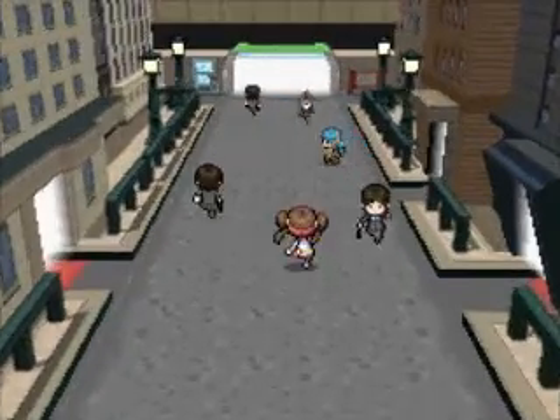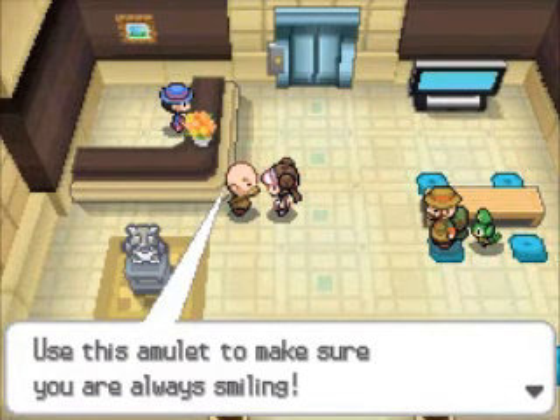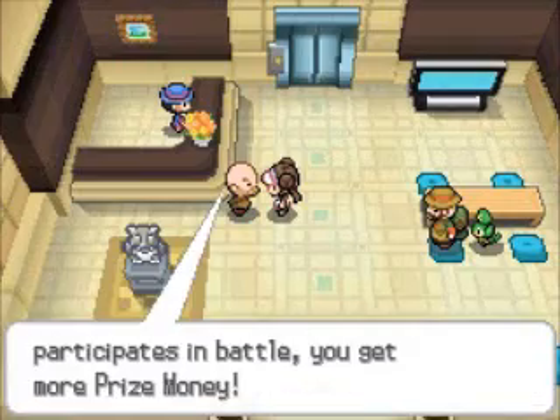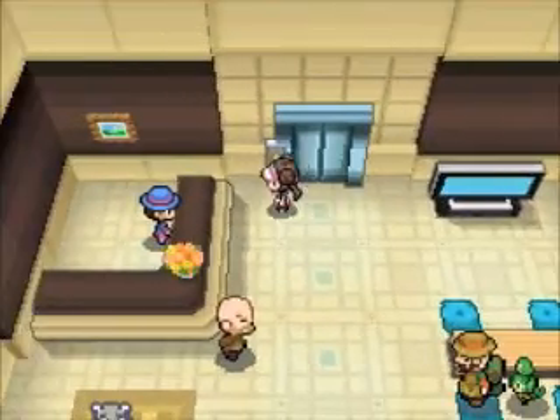We also have another building across the way here, in which there's this guy on the first floor who will give you a free Amulet Coin. And that, of course, will double the prize money that you earn from a trainer battle, which is really good for obtaining money.